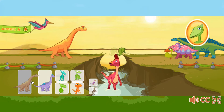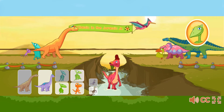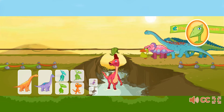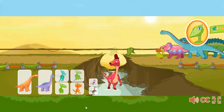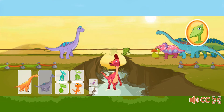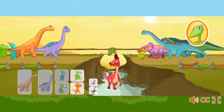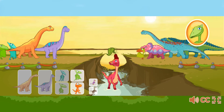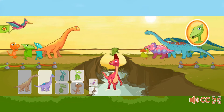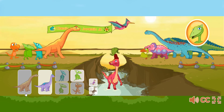Click on the dinosaurs to add them to the rope. Click on them again to take them off. Way to go, team! Our team is too heavy. It needs less weight. Click on a dinosaur to take him off the rope. Remember, you may also need to add a smaller dinosaur. Our team is too light. It needs more weight. Try changing the dinosaurs on the rope.